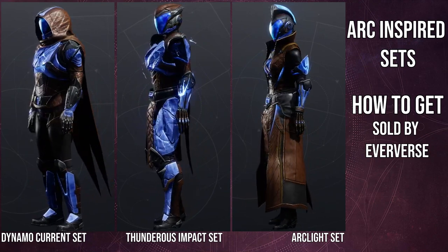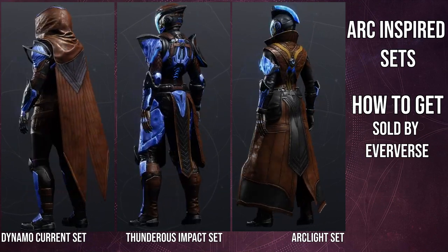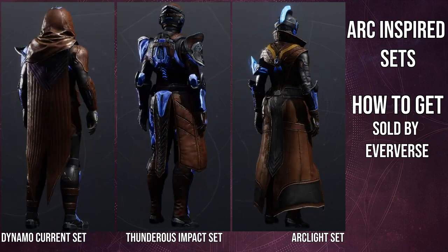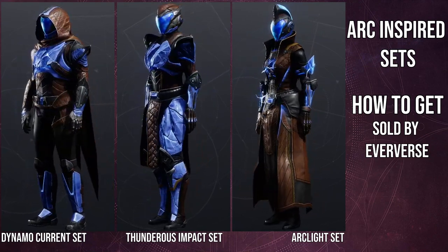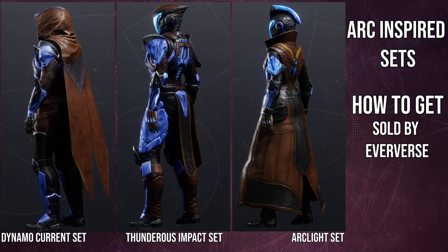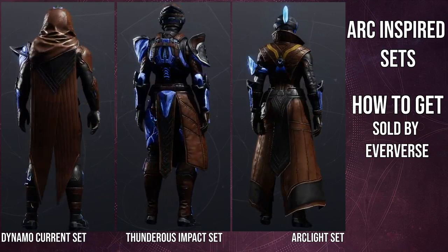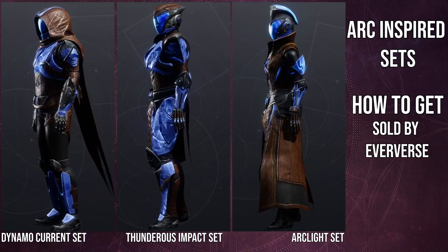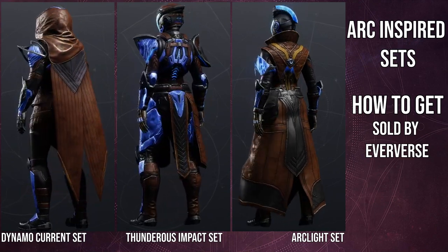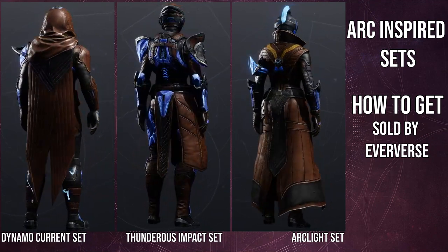For Titans, the asymmetry is really just the arms, but the arms are so bad that it really bothers me. Aside from the boots, everything else on the Hunter is kind of whatever. The chest piece leather strap on the abs really pisses me off — we didn't need that. The arms being asymmetrical is nothing new, but what really bothers me is that the pauldron on the right side just looks stupid.